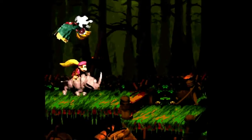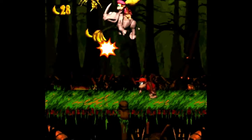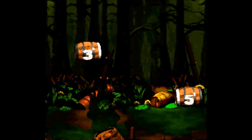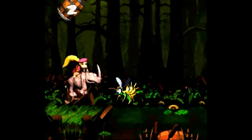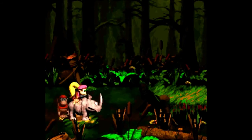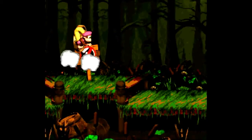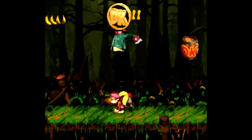Here we have some clubbers. These Cloaks can throw almost anything: bananas, Zingers, barrels, chests, crates. We're at the middle of the level. Let's hit the Zinger. Here we have a cannon, so there's a cannonball nearby. This is so fun — killing all of these guys so easily. And you see, Rambi transformed into a DK coin.